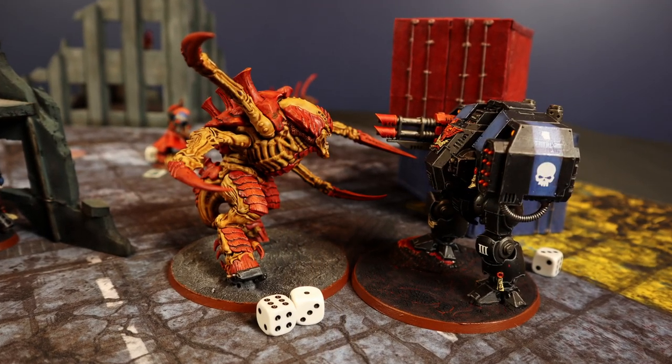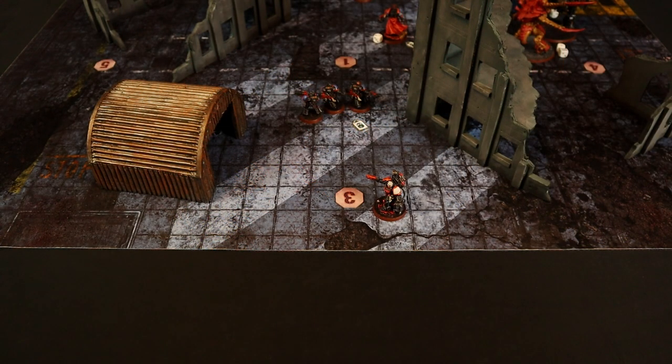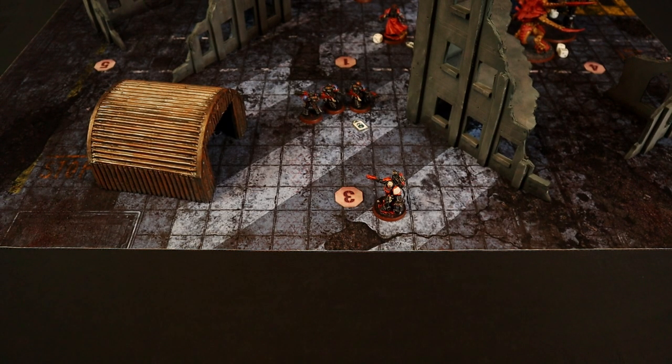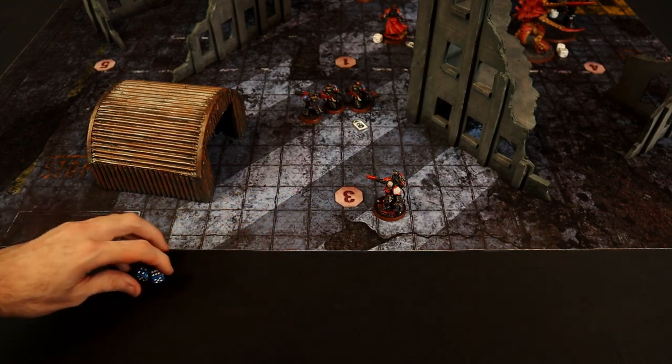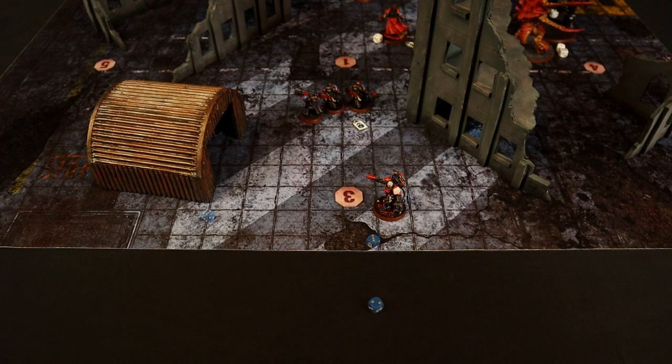The Dreadnought, being a vehicle, can fire while in combat with a -1 to hit. It shoots everything at the Screamer Killer: Missile Launcher with Crack Profile — 2 shots at 4+, 1 hit after rerolling, wounds at 3+ after reroll, saving at 4+, fails. D6 damage: 5 wounds! The Last Cannon: 2 shots at 4+, rerolling both, 1 hit; strength 12 wounds at 3+, wounded, saves at 5+ — 1 save goes through. Then Twin Storm Bolters fire: 4 shots at 4+, 3 hit after rerolls, wounding on 6 with strength 4, only 1 wound, saved at 2+. Only 2 wounds remain on the Screamer Killer.